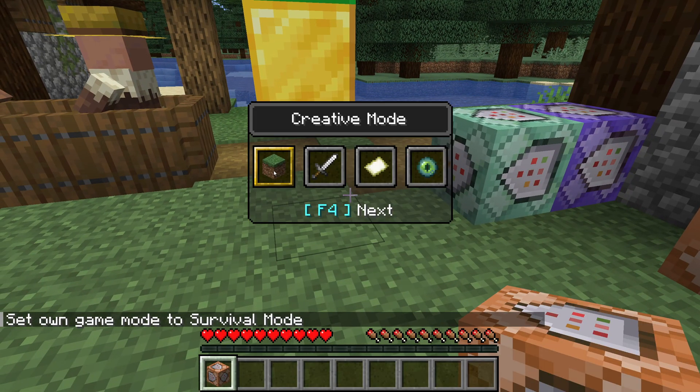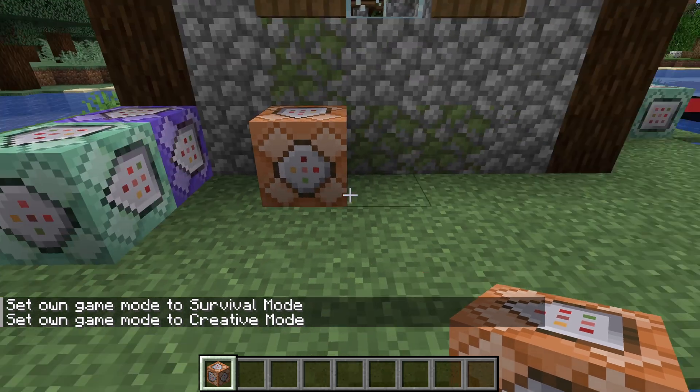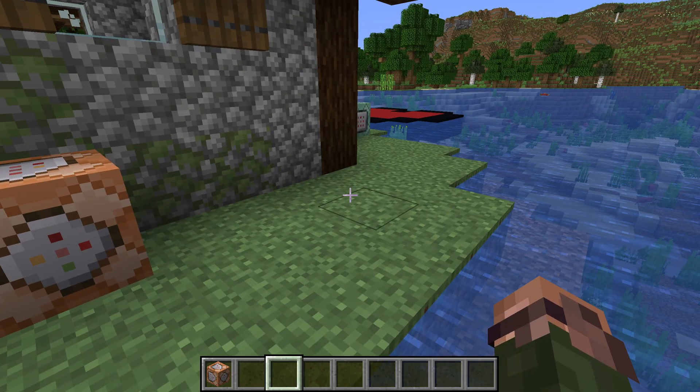And in the background, this is simply running the gamemode command, just like if you had typed it in. Of course, the game mode selector only works if you're switching modes yourself, not if you're changing someone else's mode or doing it as part of a command block chain.